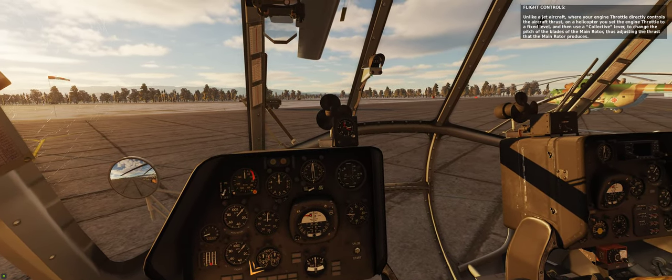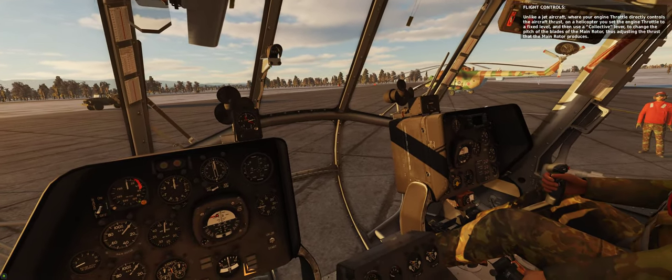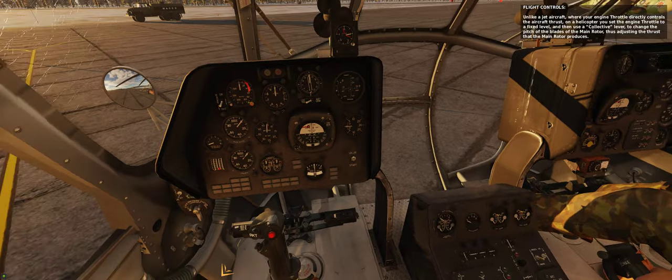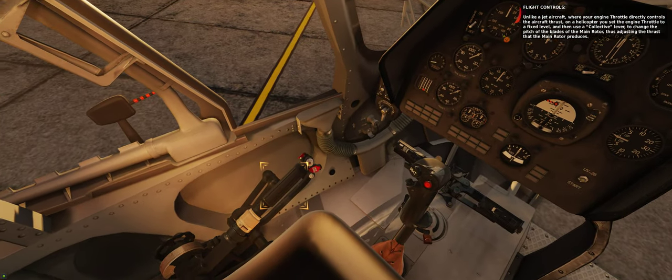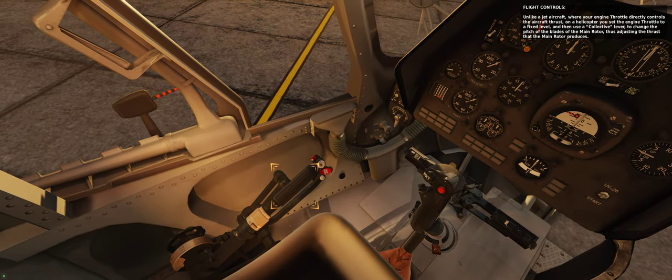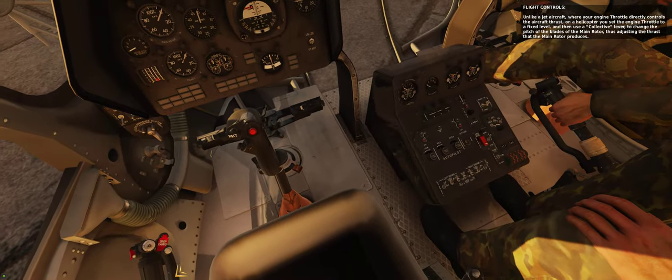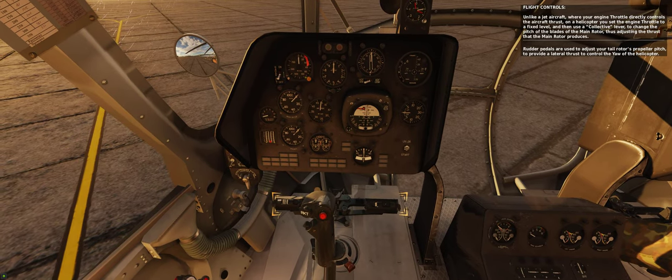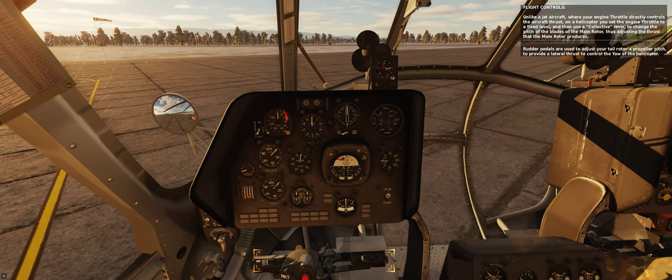Unlike a jet aircraft, where your engine throttle directly controls the aircraft thrust, on a helicopter you set the engine throttle to a fixed level and then use a collective lever to change the pitch of the blades of the main rotor, thus adjusting the thrust the main rotor produces. Rotor pedals are used to adjust your tail rotor's propeller pitch, to provide lateral thrust to control the yaw of the helicopter.